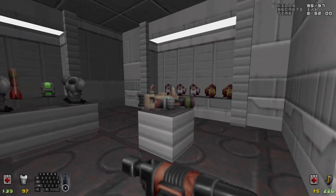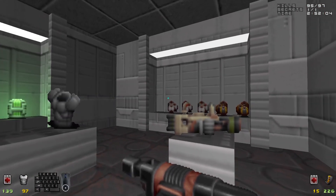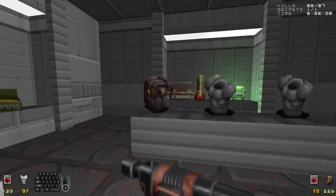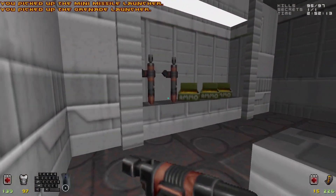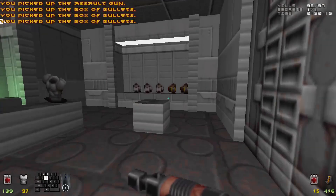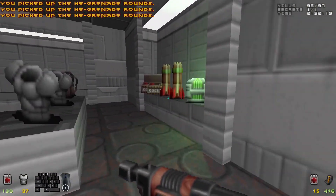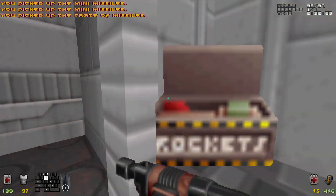And look what we got in here — a grenade launcher, a mini-missile launcher, an ammo satchel, two suits of metal armor, three boxes of bullets, two assault guns, two bundles of phosphor grenades and three bundles of high-explosive grenades, an energy pack, two racks of mini-missiles, and two crates of mini-missiles.